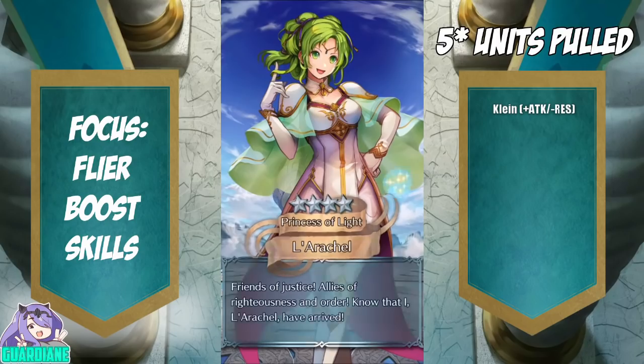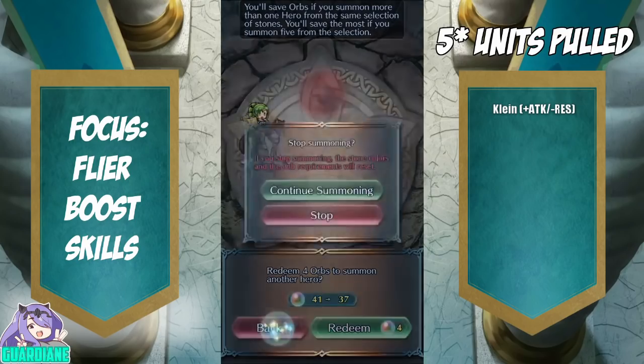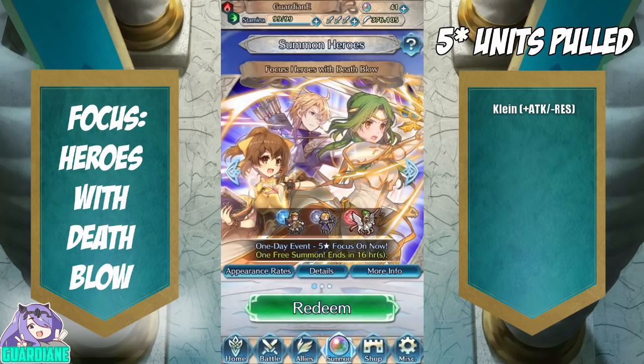It's not a bad free pull — not a Flyer unit, but that's A-OK by me. Alright, well today we've got another Death Blow banner, and another banner with Klein in it. It seems like Klein is on every other banner in this daily rotation, which is perfectly fine since he's awesome fodder.